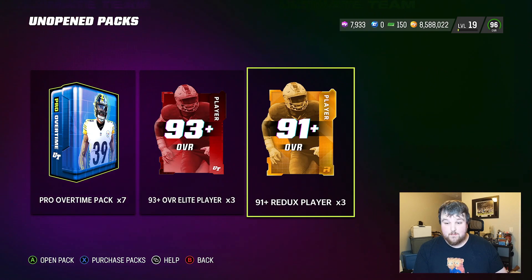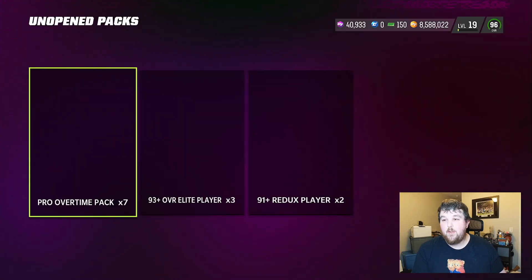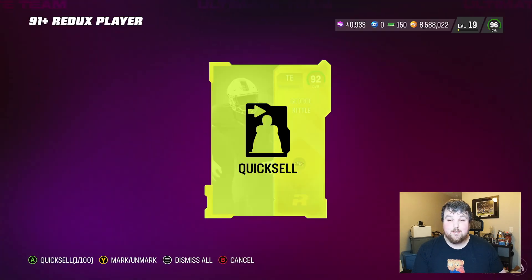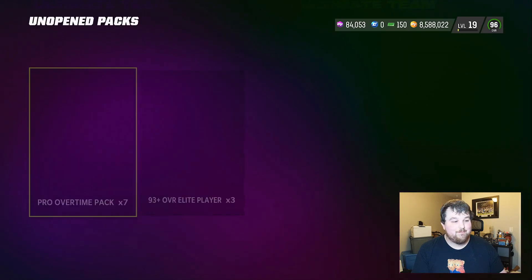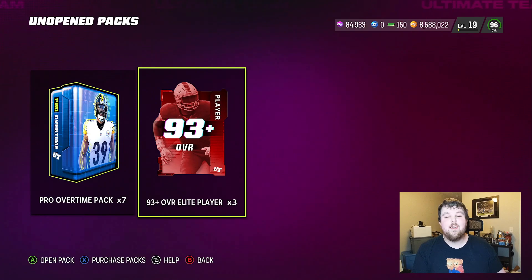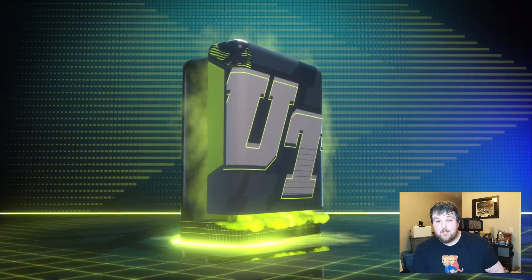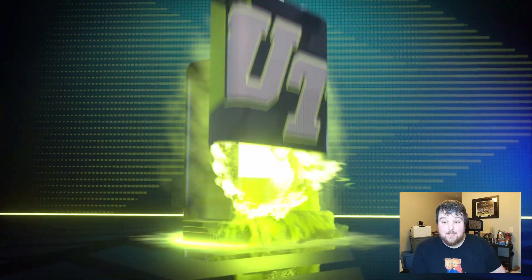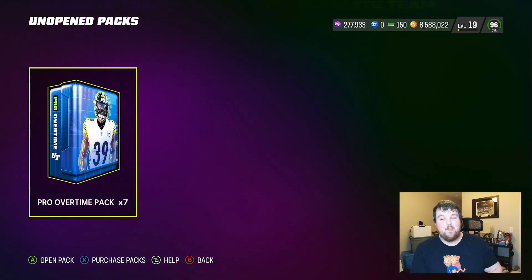We haven't even opened this pack yet, but let's open up our toppers. We get 391-plus reduxes — redux number one is 93 Julio, redux number two is 92 George Kittle. Hoping for some 97, 98s — some good stuff — but doesn't look like it. Then 92 Derrick Carr, and 93-plus elite players: 96 Mercedes Lewis — we'll just take the training. 96 and below we quick sell, 97 and above we try to sell. So 94 Carlos Watkins and the final topper is a 93. Now we've got seven Pro Overtime packs — let's see how these bad boys look.